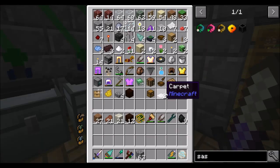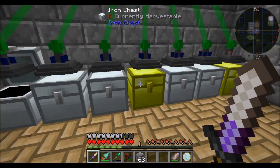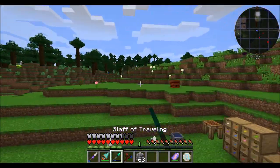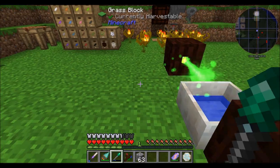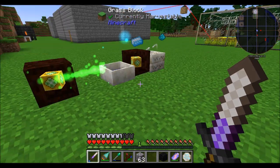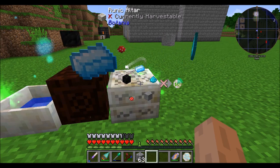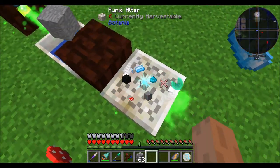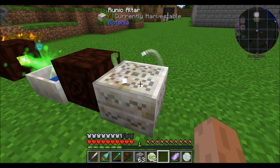We're going to get our nine coal. Do I have any mushrooms? Yes, I do. One piece of stone. And then we'll get our redstone and our iron. We can come over here, drop these two in, and craft our rune. Just like the petal apothecary, if you're making a lot of runes, you can right-click on the runic altar when it's done crafting and it will automatically place the set of ingredients you last used on there.